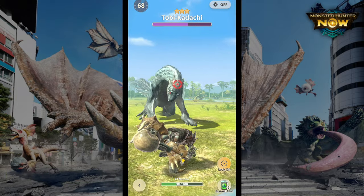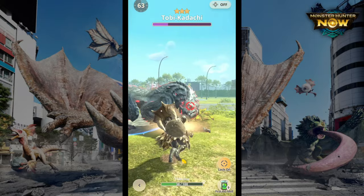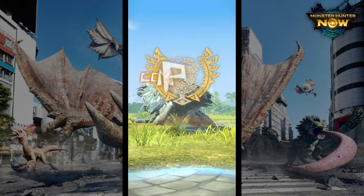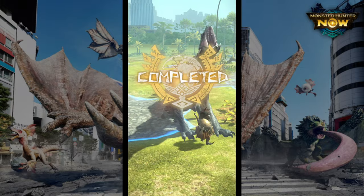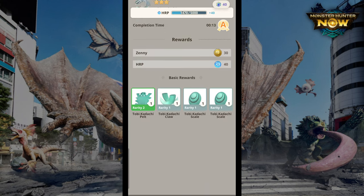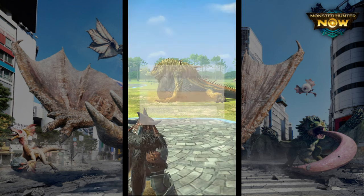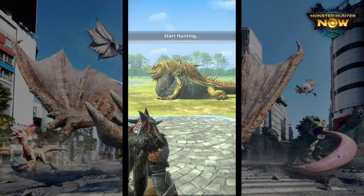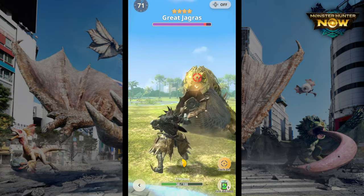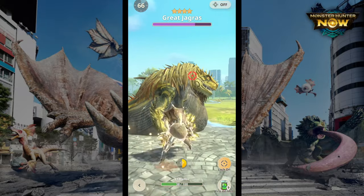This build is really strong. Your general playstyle is to use Lock On targeting the head, keep hitting the monster until you knock it down with Slugger, and then once your special attack is charged, activate it for 10 to 20% more damage. The damage numbers are really impressive even without Critical Eye or Weakness Exploit.